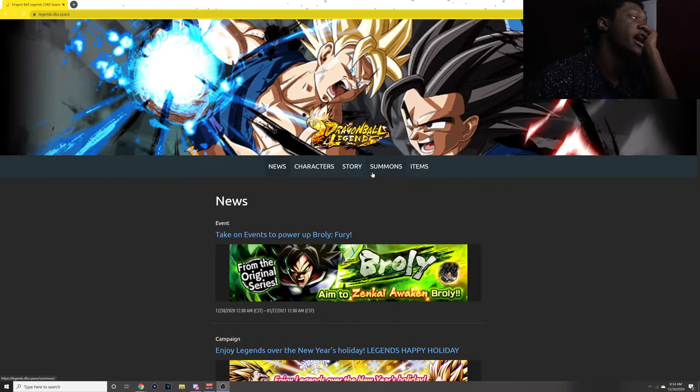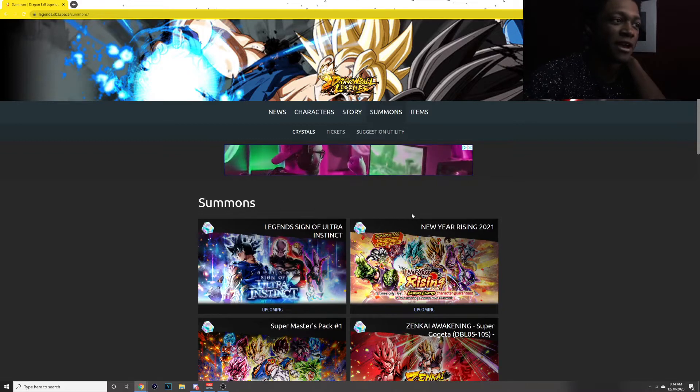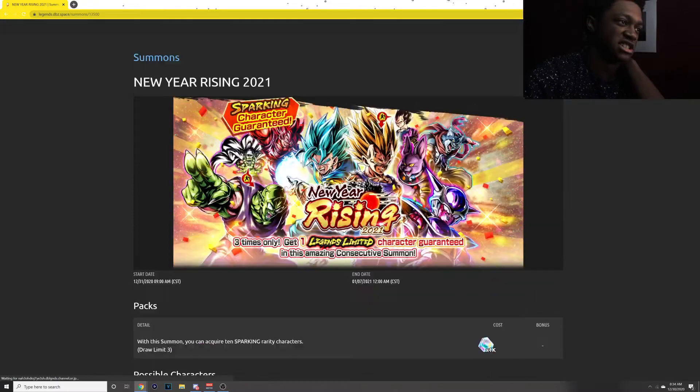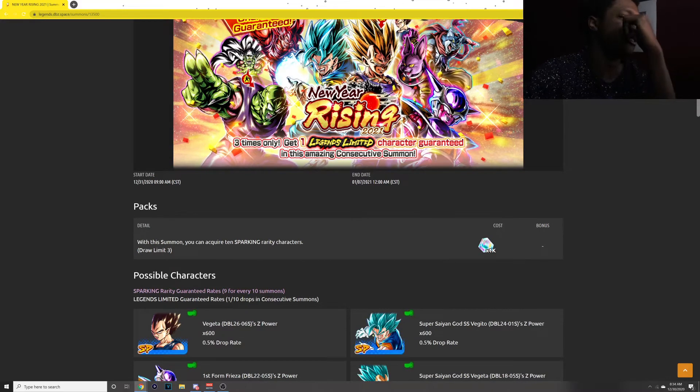Of course, you can aim to Zenkai Broly right here, but that's not what we're talking about today — as you can see from the title, we have an upcoming banner. The starting of 2021. This is going to happen on New Year's Eve. It's literally going to come on New Year's Eve. This is real dope.